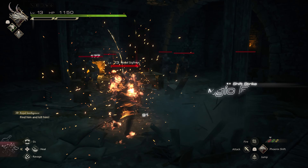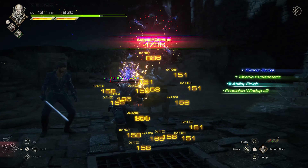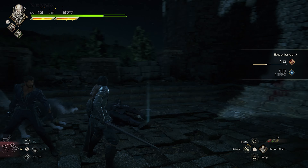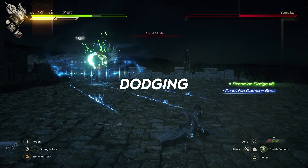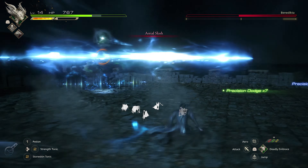Next is the Eikon ability, mapped to Circle. This is an innate Eikon ability accessible outside of the Eikon shift function. For example, Phoenix — which Clive starts with — has the Phoenix Shift ability, essentially a gap closer that lets him dash to whatever enemy he's facing. If you have Garuda junctioned instead, this changes to Deadly Embrace, which grips enemies and brings them toward Clive — or throws Clive into the air if the enemy is too heavy to pull. And if Titan is junctioned, it becomes a guard ability where a just-guard timed just before an attack hits turns into a parry with its own counter-attack mechanic. All of these abilities have absolutely no cooldown whatsoever.